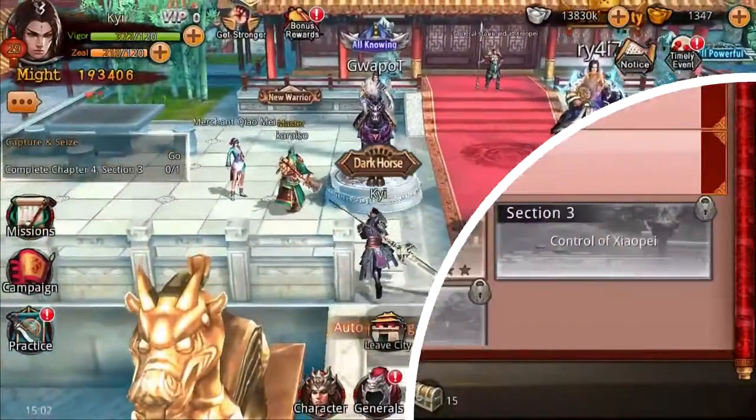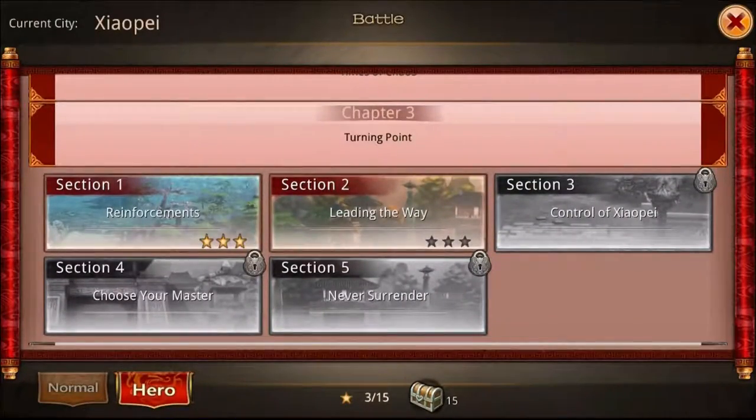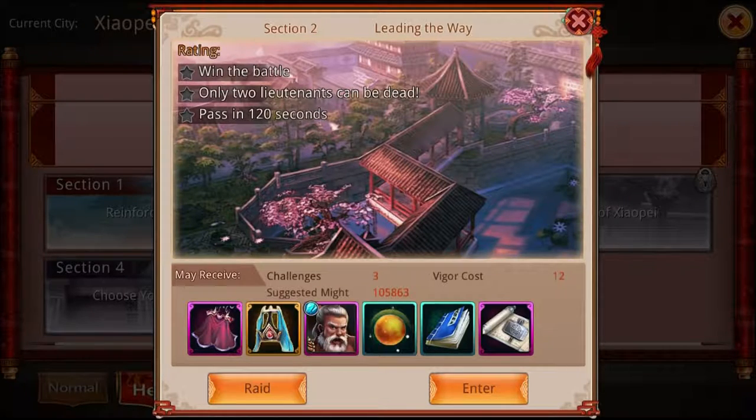One last and final method would be via the hero mode. Replaying the story in this mode will reward you with occasional general shards once you've completed the mission with three stars.